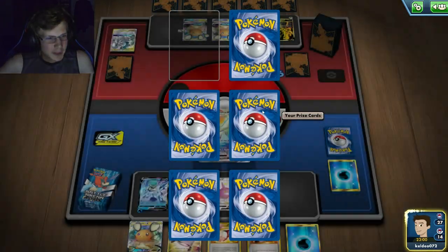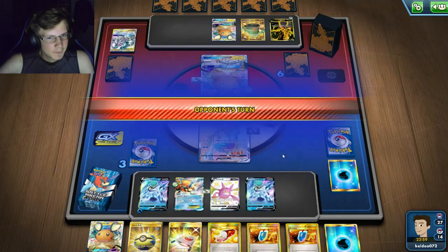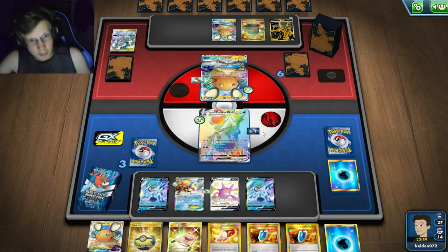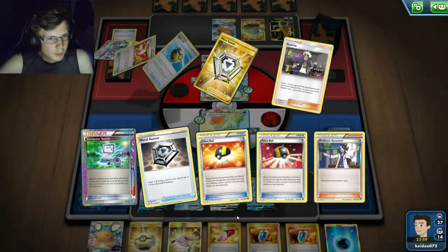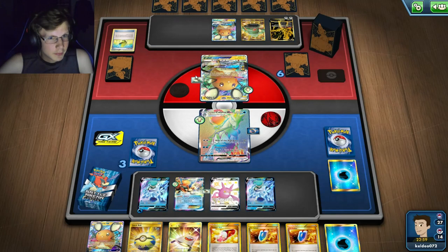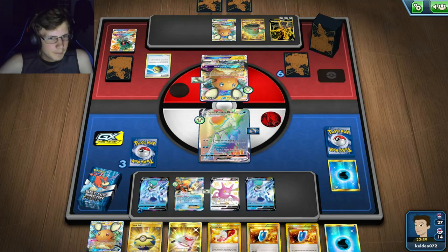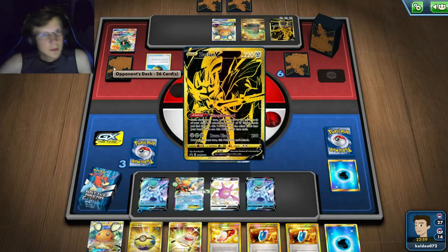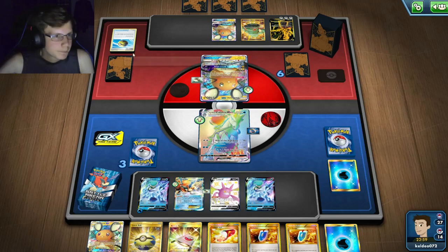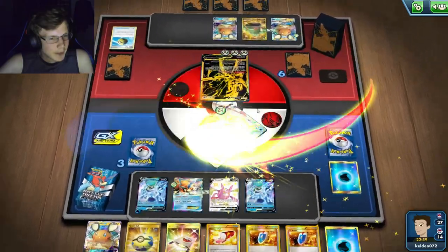This Zacian matchup is not going to be fun — I play no Weakness Policy or anything like that. A Weakness Policy wouldn't make sense anyway since I need to one-hit the ADP. I could actually use Rescue here. I could end with N — that's actually a good idea to put him in a bad hand. With Choice Band I can definitely one-hit this guy.